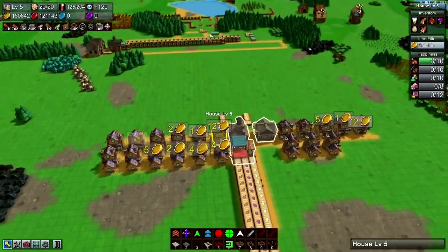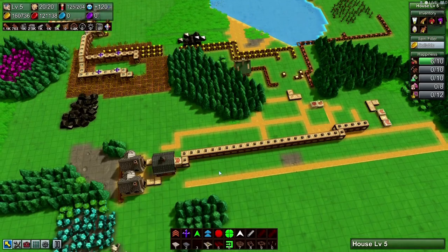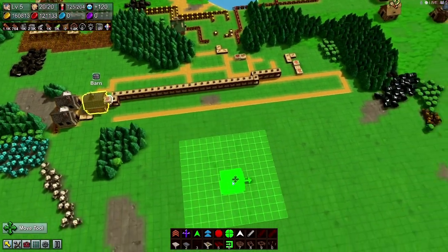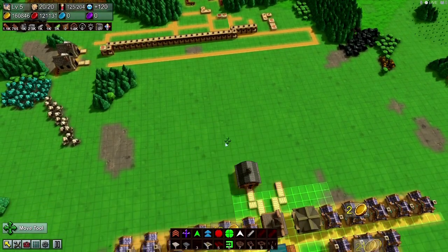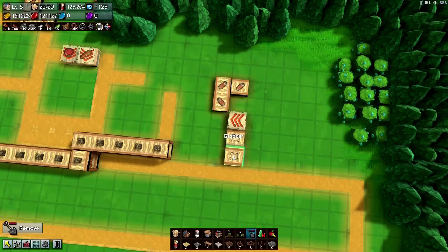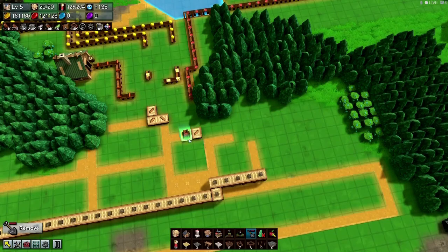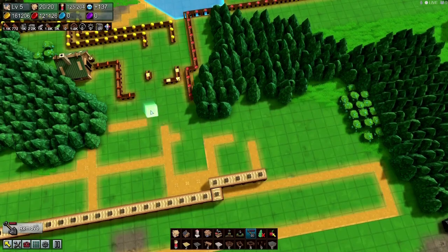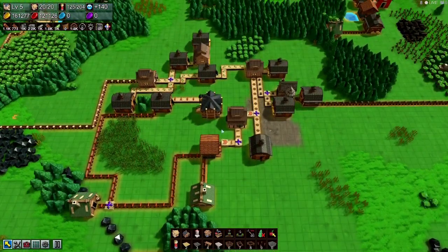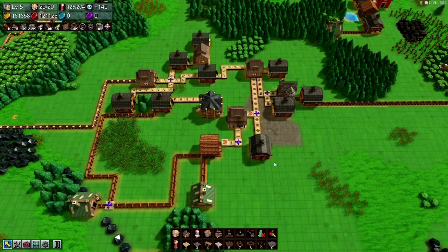What I want to do today is first clean this mess up. Let's move this, send that in there, and get rid of all this stuff. There's a lot of stuff over here we can get rid of. Here's our town hall — it's getting pretty crowded with stuff.